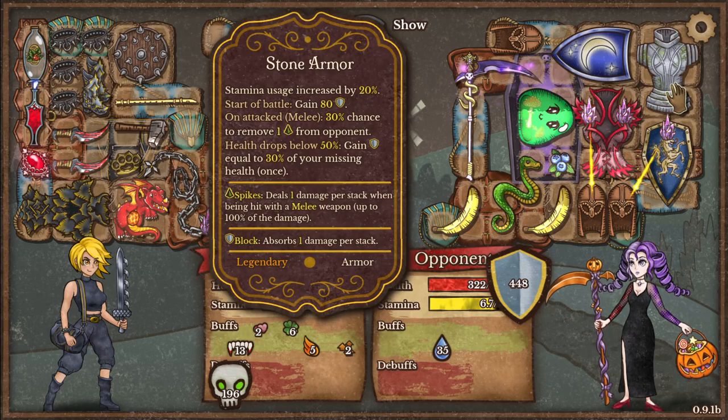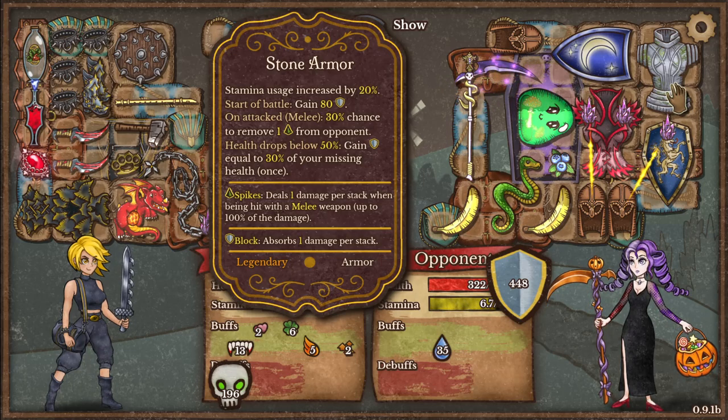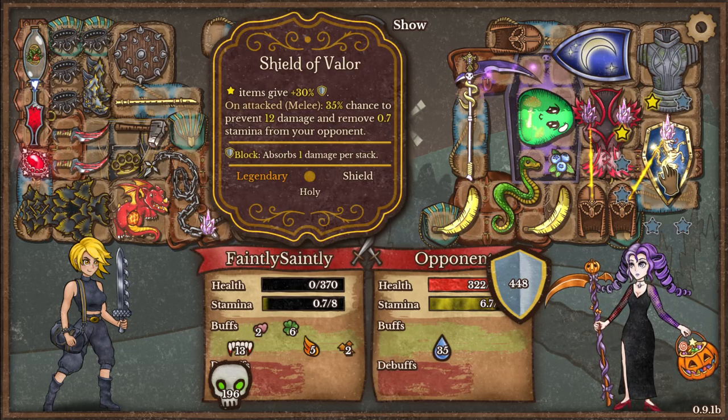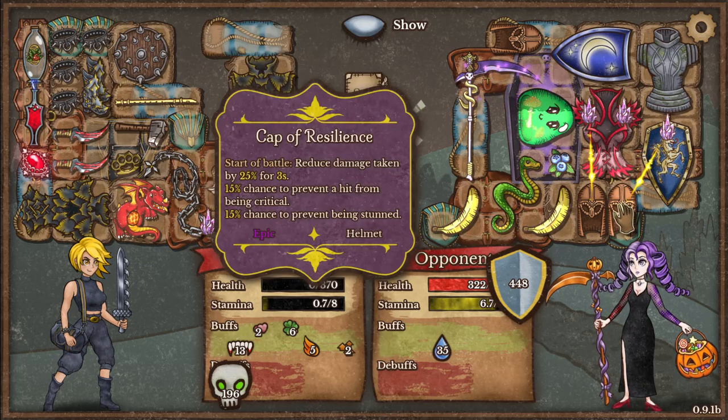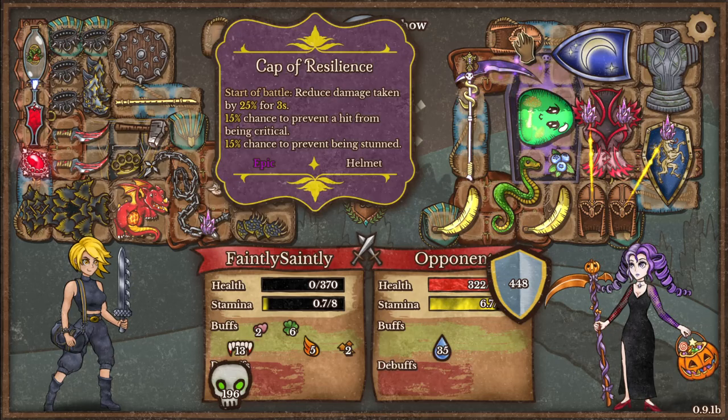Start of battle gain 80 shield. Health drops below 50%, gain shield equal to 30% of missing health, and this increases that by 30%. I'm just trying to see where all the extra shield was coming from during the battle.